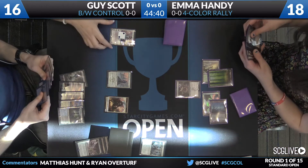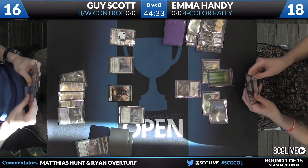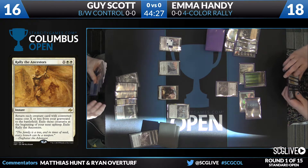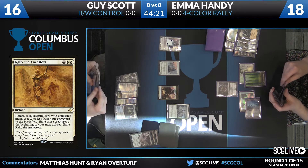Guy is asking just what cards are in her graveyard. So far we have a Nantuko Husk, a Jace, a Sidisi's Faithful, and a Catacomb Sifter. Noticeably, Emma only has one white mana at this point. So if a Rally is going to occur, it's going to have to come off of another land — but it's still something you absolutely should have on your radar.